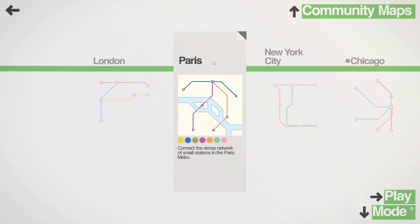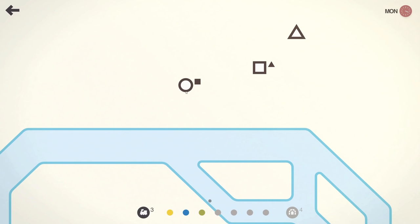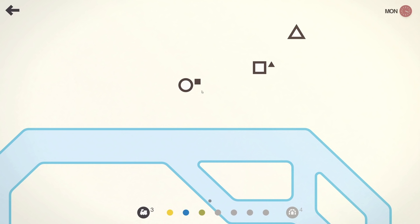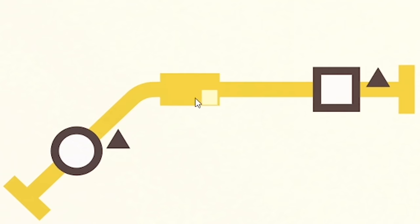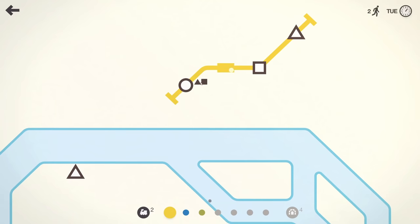Anyway, let's get into Paris. In this game you have different stations - these white shapes - and you have passengers. At the white station we have a square passenger, so he wants to get to the square. If we draw a train line from there, you'll see the square is on the train, then he's got off and now I've got one point. I'll then extend my line up to triangle and pick up the triangle person, drop him off, then pick up the circle person and bring him back to circle.